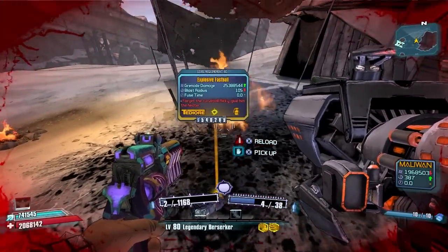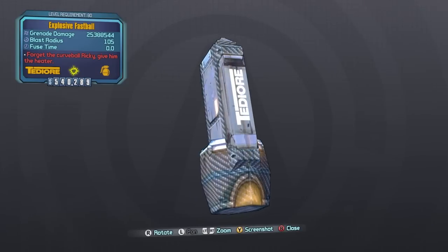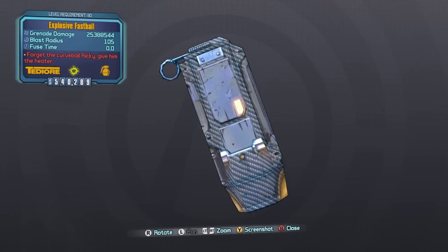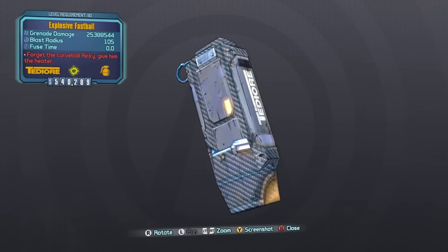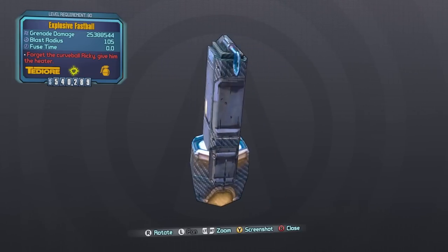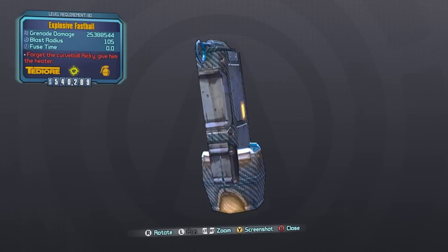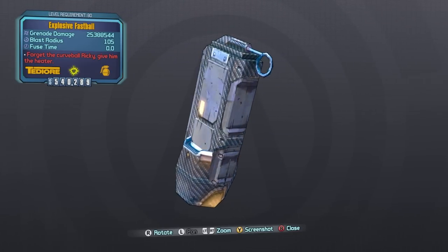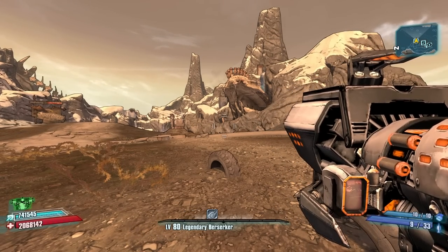On run number two we got an explosive Fastball — not bad! The Fastball has a 10% chance to drop from Boll, who is normally pretty stingy for me, but I got this on the second run so no complaints. This thing can also world drop, so you can find it from chests and so on, just like the Unkempt Harold and a lot of other items on this list.